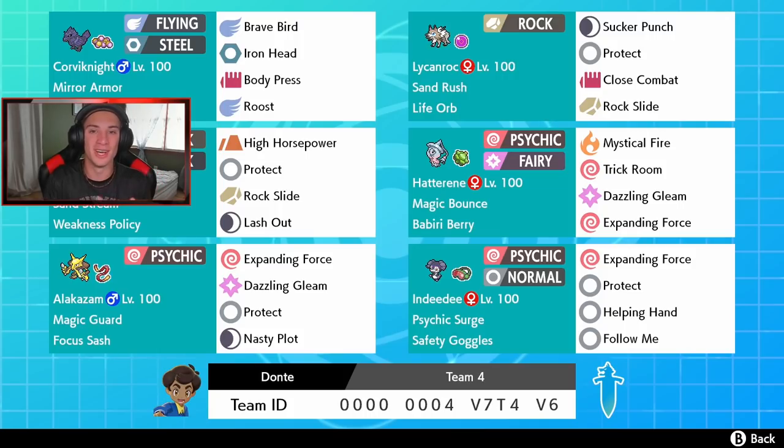A plus two Nasty Plot Expanding Force STAB inside the Psychic Terrain is just going to be a monster of a hit. If you guys want to use this team, the rental code is at the bottom of the screen. Shout out to my boy Dante for sending this team over on my Jeans Instagram page - link will be in the description below. You can DM me or follow me over there and show some support.